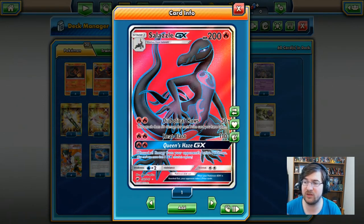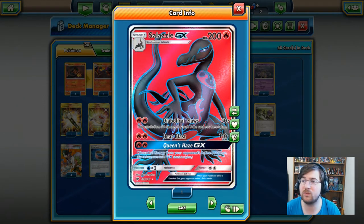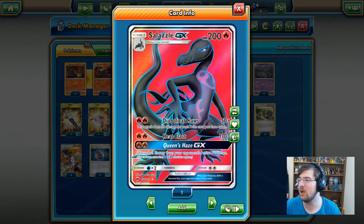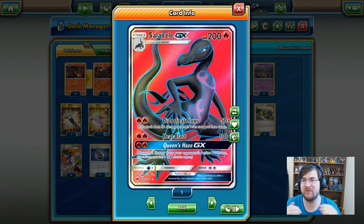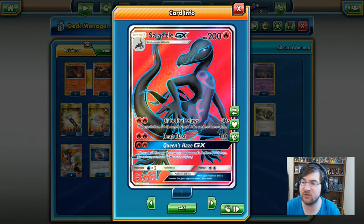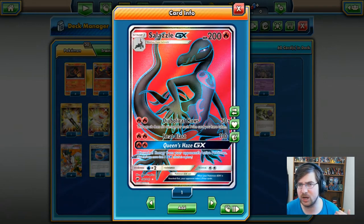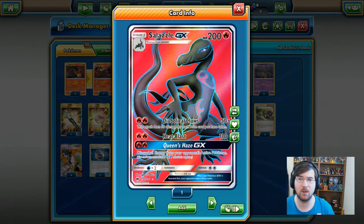Salazzle GX is our queen here — the new Stage 1 Fire type, 200 HP. It has Diabolical Claws as its first attack: 2 Fire energy for 50 damage times the amount of prizes we've taken. It also has Heat Blast — 2 Fire energy, 110 damage — so this is our way of knocking out those first few Pokemon to try and build up Diabolical Claws.